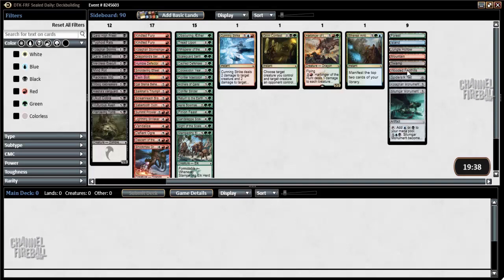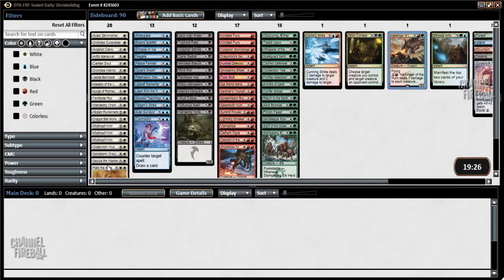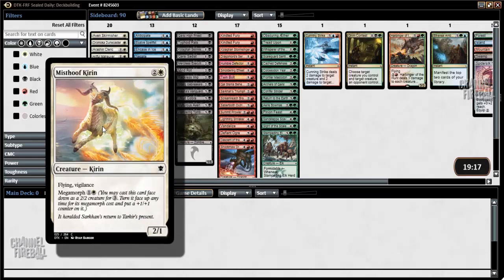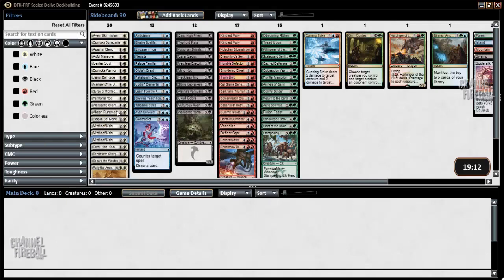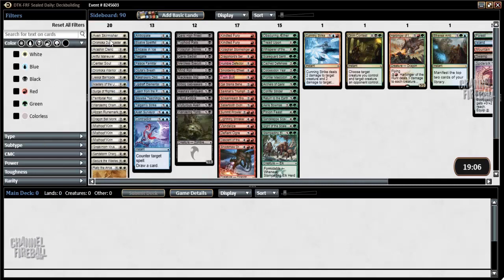I have a Wooded Foothills and Jungle Hollow as my dual lands. I have two Monuments, Harbinger of the Hunt as a super powerful gold card. I see Rally the Ancestors and Secure the Wastes — Secure the Wastes being a bomb, Rally the Ancestors relatively unplayable. Looks like some pretty deep white here: triple Mist Hoofkirin, a great bread-and-butter sealed deck card, solid well-priced evasion creature. And wow, Master of the Unseen. So I have two bombs in white in addition to just good depth and a solid creature base, so white is going to be a color I strongly consider.